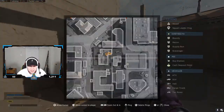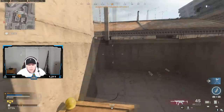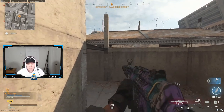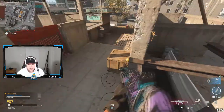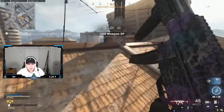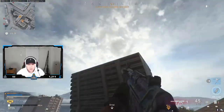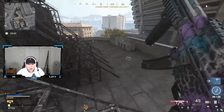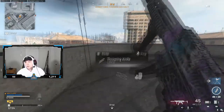Another jump spot is in the construction area in downtown. A lot of people tend to camp on this rooftop. All you need to do is go up here, jump on this box, jump on this little ledge, and then hit this jump to reach the rooftop. There's a ladder here, but if enemies are camping up top they're going to expect you from the ladder. So flanking from this side is something a lot of people won't expect.